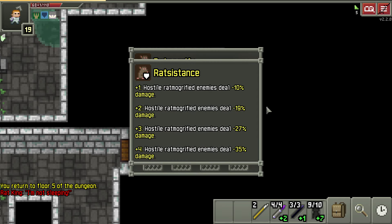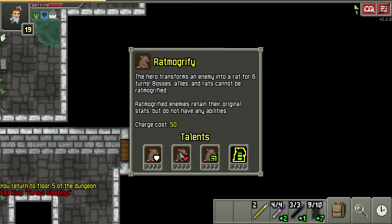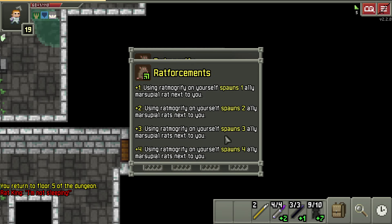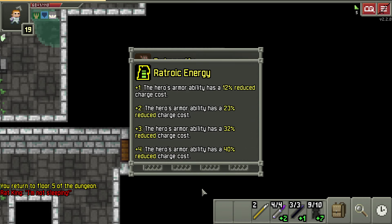So let's look at them quick. You turn your enemies into rats and this talent makes them do up to 35% less damage to you. Or you use it twice — you turn the enemy into a rat and then use it on them again and it makes them friendly and permanent. As you level it up, it gives them turns of adrenaline, which makes them move and maybe hit faster. Using the ability on yourself spawns an ally rat, and this one just makes it cheaper.